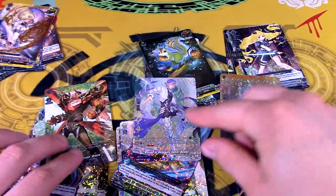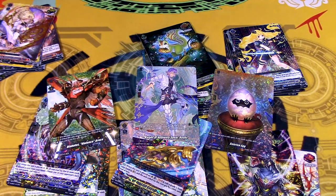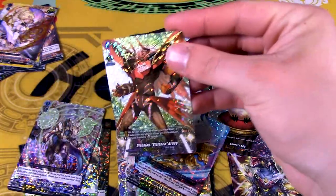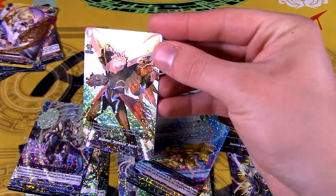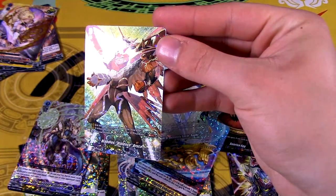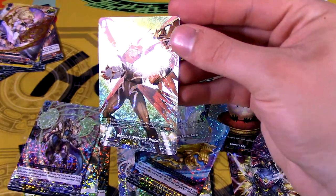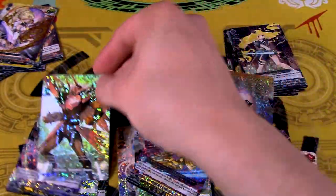Bushiroad is just absolutely going off with what these things look like. These actually just look — they are just kind of like Triple R foiling for the most part, but the way the textures go with it is just incredible. There's the foiling in there, and there's like little lines going through it too.